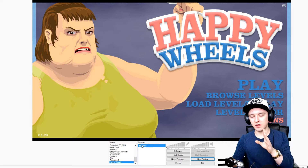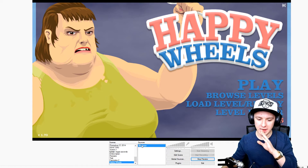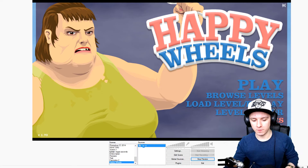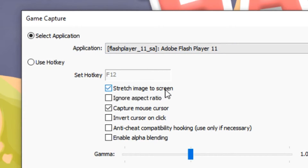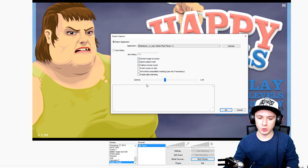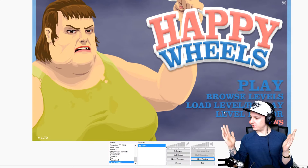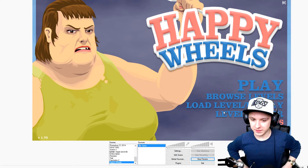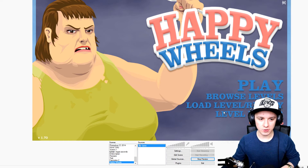There we have the game - Happy Wheels! I can already hear you guys asking about the black bars. You've got to double-click on the source and check 'Stretch image to screen' and ignore the aspect ratio. Pay attention to what happens to the bars - there we go, the bars are just gone. That is how you capture Happy Wheels.